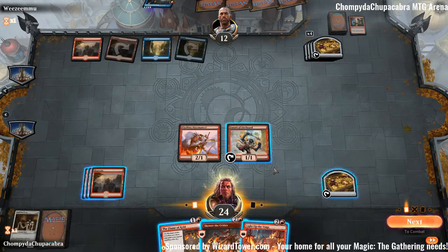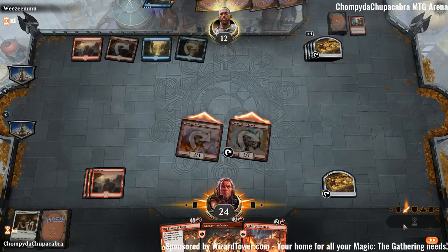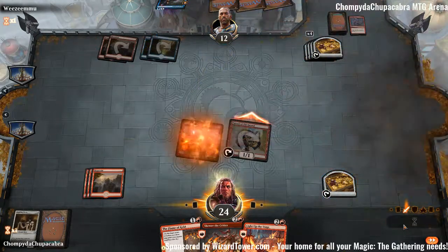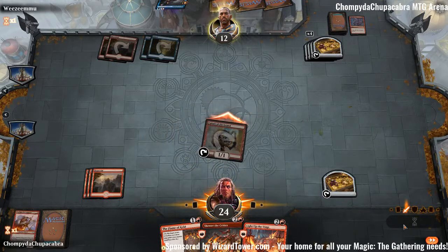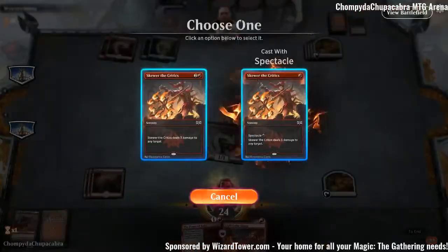Light Up the Stage — that is a meatball. Attack. Lightning Strike — just let the Fanatical Firebrand through, that's all we need. We should have sacked the Fanatical Firebrand. Okay, it gets through. Everything is good.